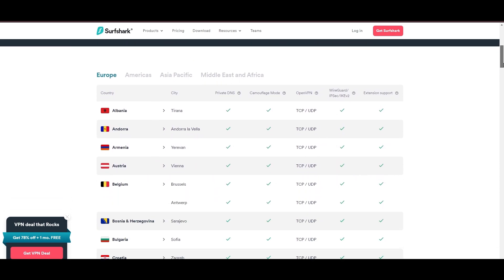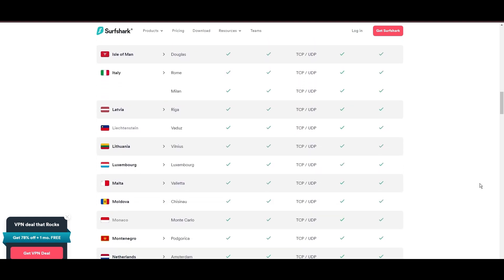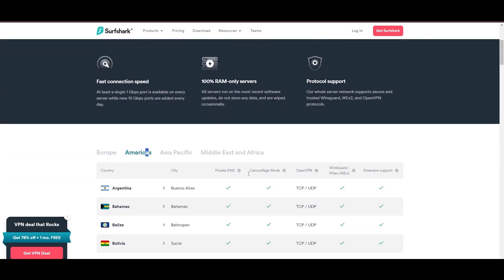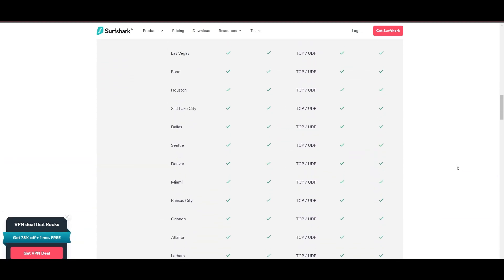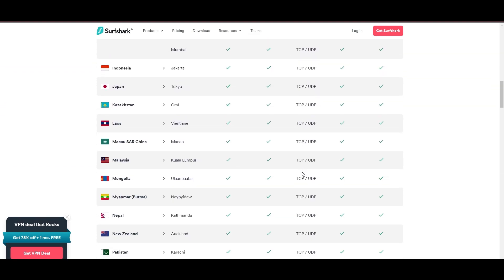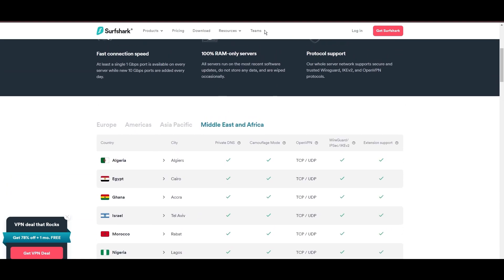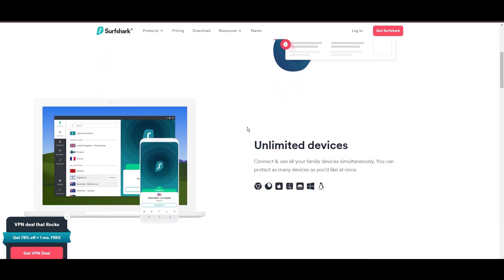When it comes to server options and locations, Surfshark doesn't disappoint. It provides a vast selection that enhances gaming, streaming, and unblocking content that's restricted in certain areas. What really makes Surfshark a next-generation VPN boils down to its state-of-the-art security features, including AES-256 GCM encryption and various tunneling protocols, among which WireGuard stands out for its speed and reliability. Beyond encryption, Surfshark offers a full security package that includes antivirus protection, a secure search engine, and more.